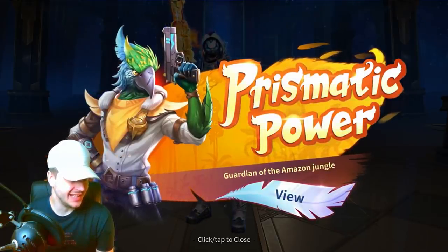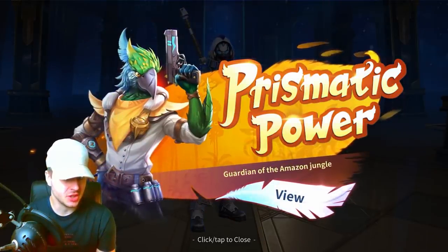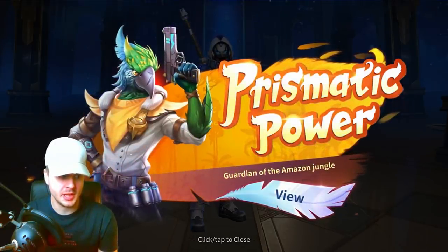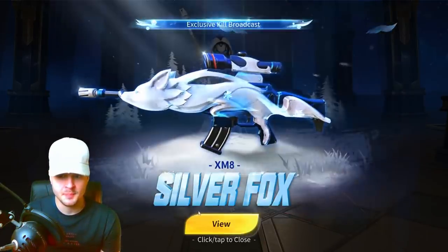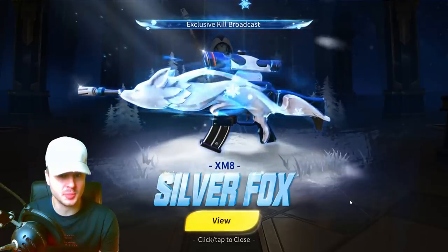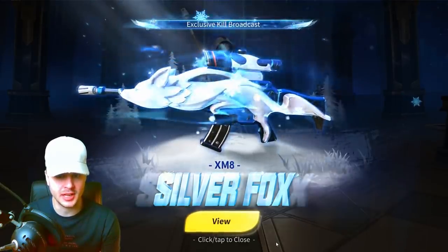Now let's talk about the new update that came out today. The Prismatic Power Guardian of the Amazon Jungle bird suit is available — that looks pretty dope, it would probably be pretty scary coming at you in the game. We've also got a new Silver Fox XM8 skin, and I know a lot of you guys prefer the XM8 over snipers. That looks really, really good and it gives you an exclusive cure broadcast as well.